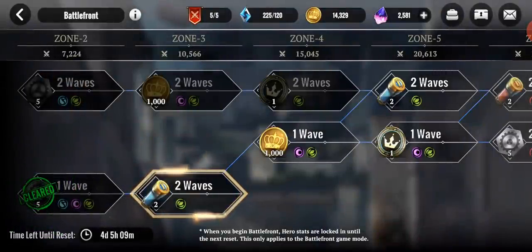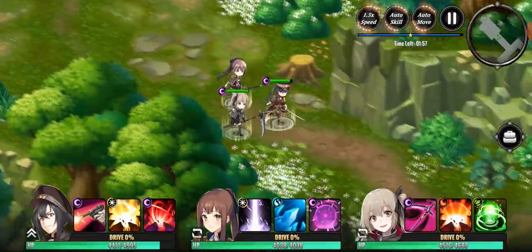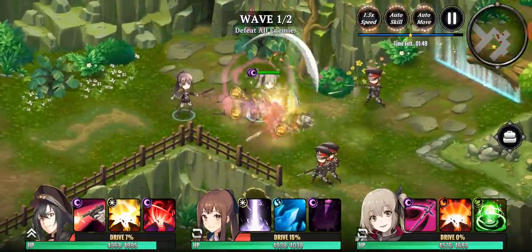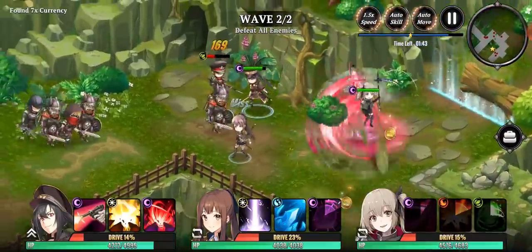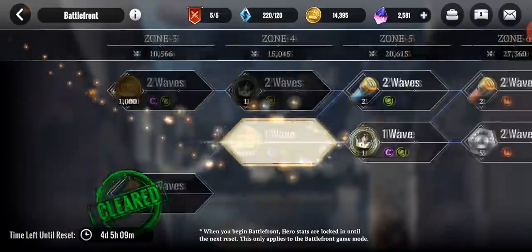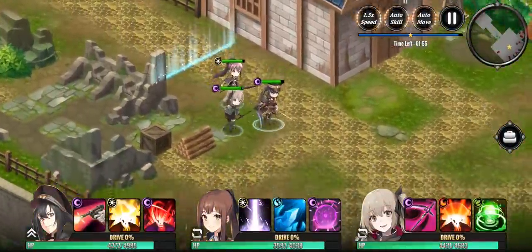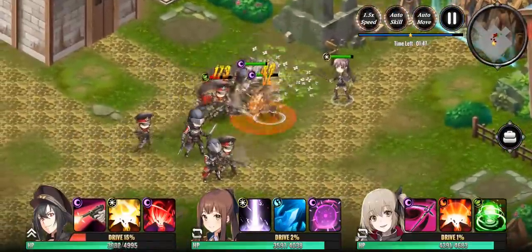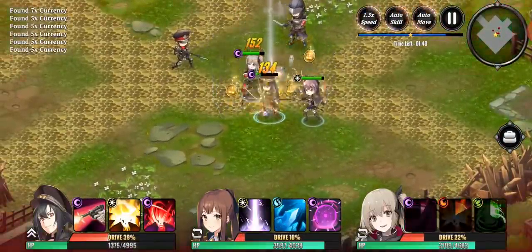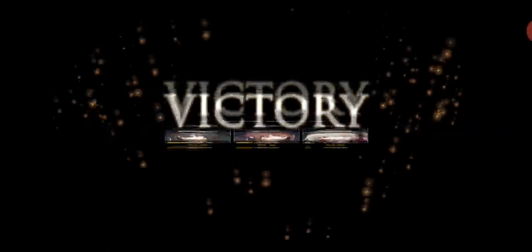There's another gameplay mode called Battlefront. Once you enter a Battlefront, you're locked in for a season — this season resets in four days — and all of your hero stats are locked until the next reset. You're trying to go through as many waves as you possibly can while maintaining your HP, and there are no health pots in this mode. This is going to reward you for having a larger roster so you can switch heroes in and out, and it rewards you for actually playing the game to make sure you're not standing in telegraphs and taking unnecessary damage.